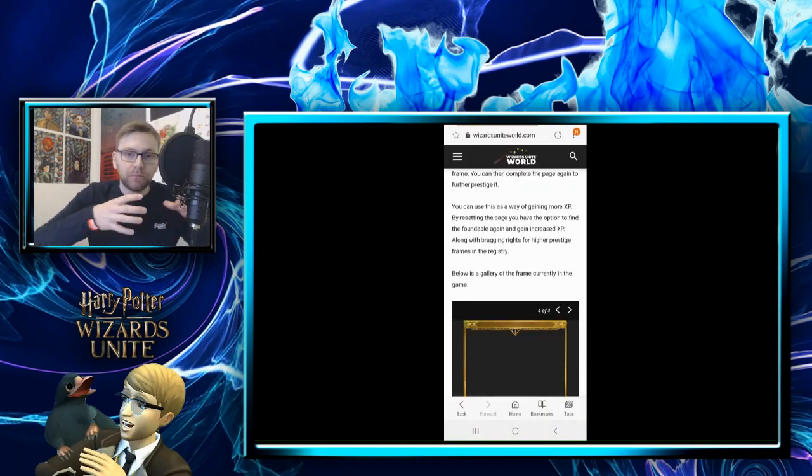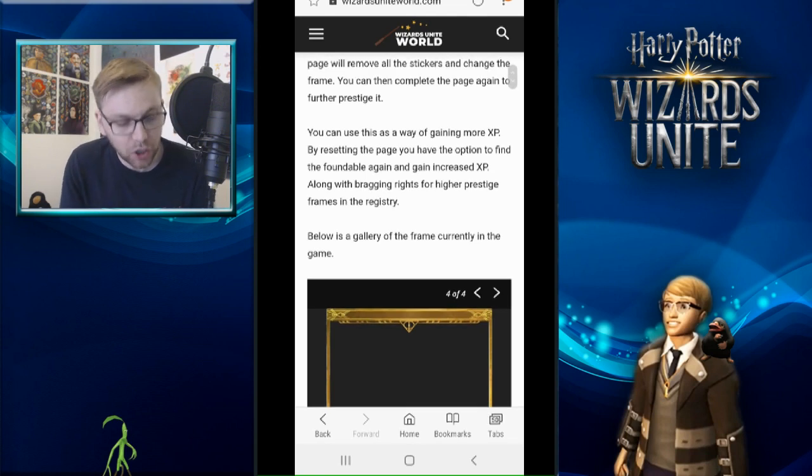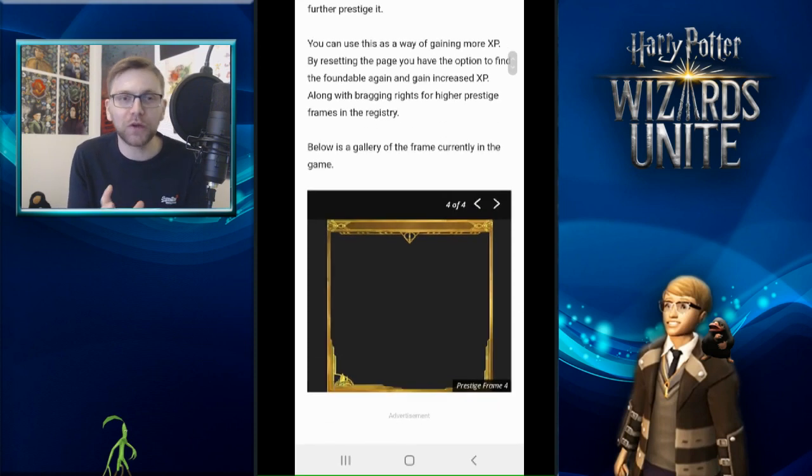As far as we know, the rewards you'll be getting are increased XP. The higher your prestige level, when you find a foundable — say a Hagrid foundable — it will give you more XP than it did at the previous level. That contributes nicely to leveling your character, and given there are 60 levels in this game you're probably going to need those boosts, especially during the last couple of levels. Along with increased XP there are bragging rights — I want to get everything to gold. I'm a completionist, and getting everything gold means you've maxed it out. We don't know if they'll add a platinum prestige level, but I'm excited for this.